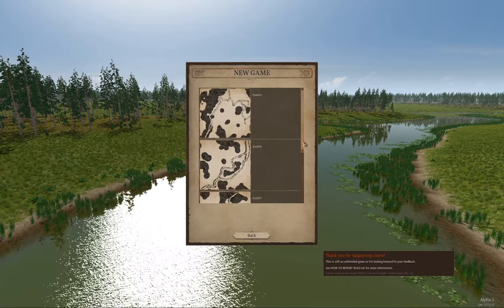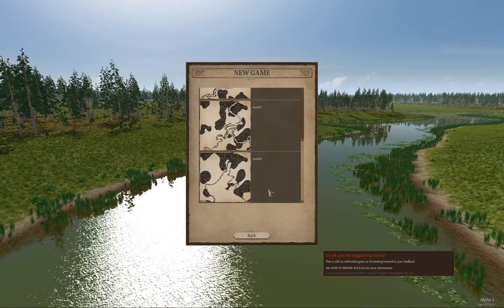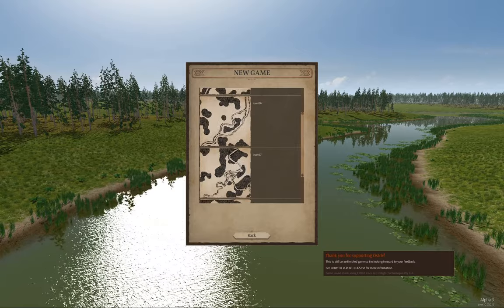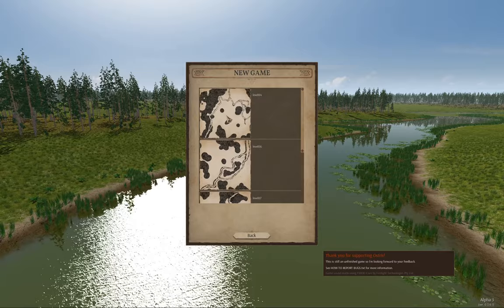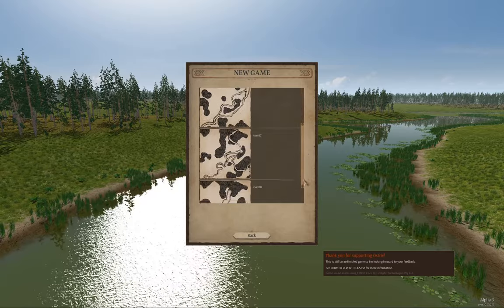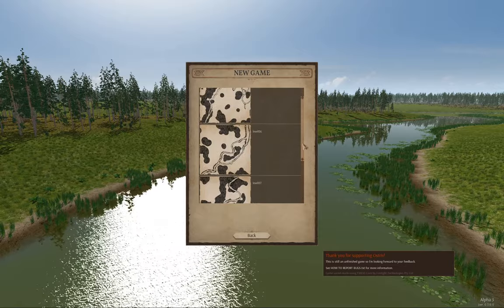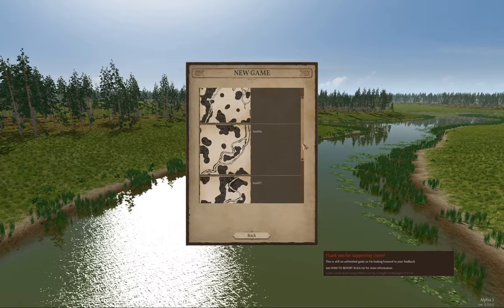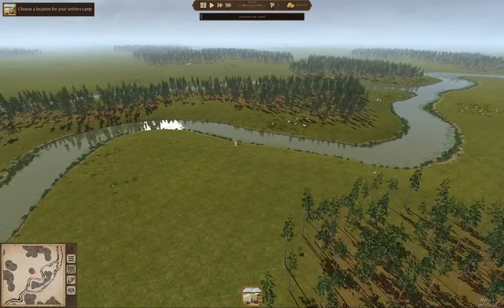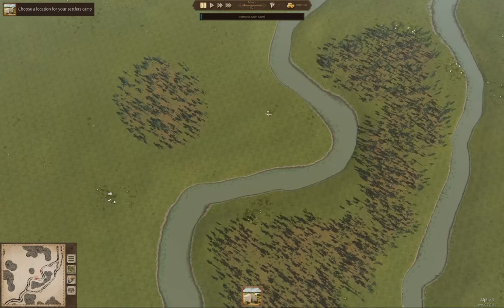We've got four maps here. I've been playing on this one, I think — or maybe this one. I'm going to pick a different one. This one I don't like — it's got too much water on it. So I'm going to go with this one.